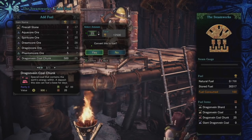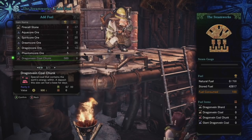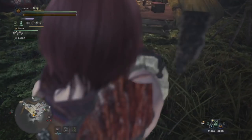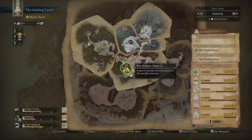Farming these items is a lot easier than you could ever imagine. The Guiding Lands has several areas, and as you pick up monster tracks and hunt them, you'll earn points that level that area up.